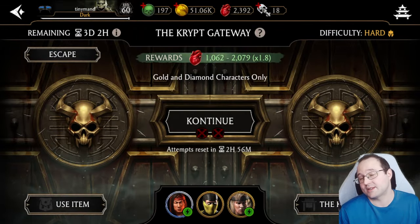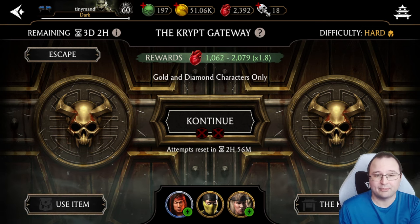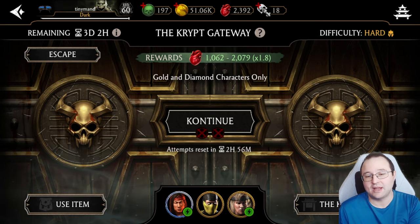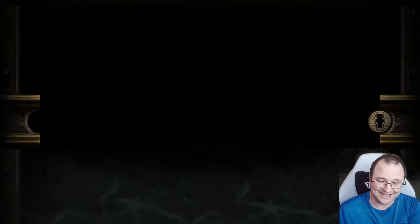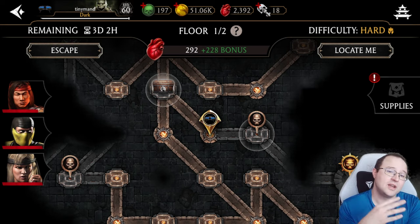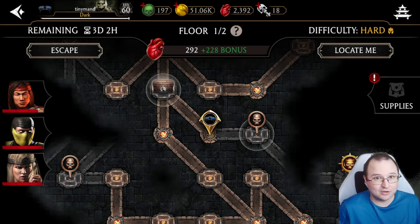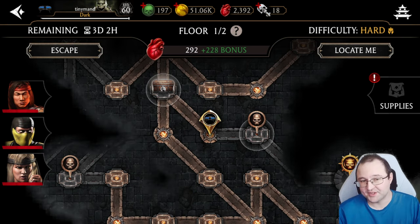In the Crypt today I already farmed 2,300 hearts. My team is MK-level Lucane and Sonya — they're there just for the bonuses, not for fighting. Remember, the best way to farm the Crypt in the beginning is to have one main fighter you've mastered and two guys there purely for bonuses.